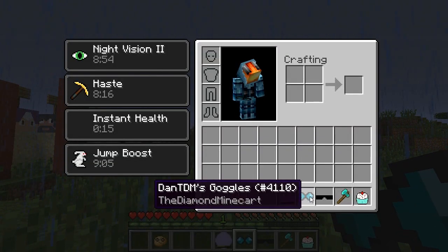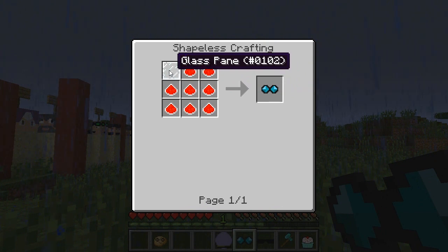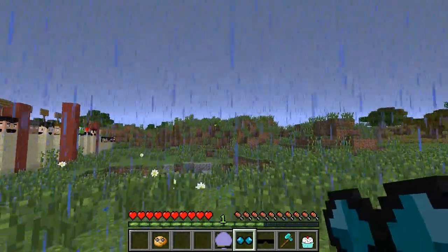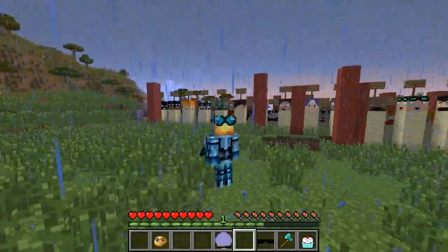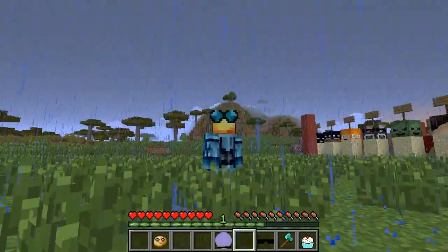Next is Dan TDM's Goggles. To craft those you need some glass, and you just put them on. You can be Dan the Diamond Minecart as well with your goggles. So that's pretty great.